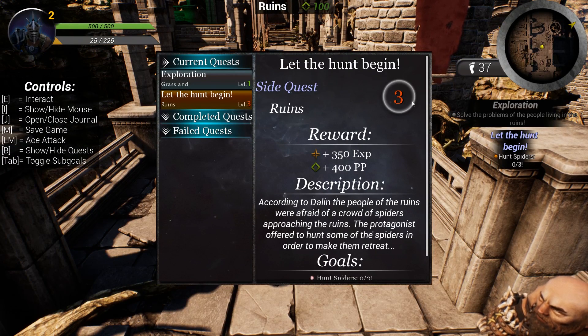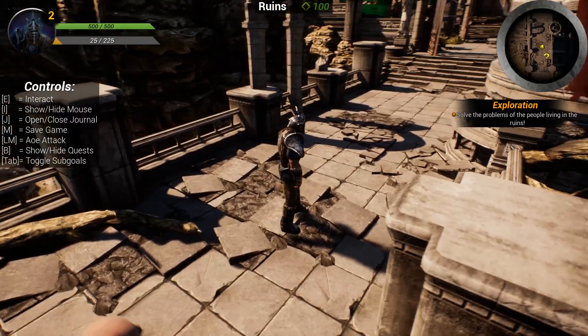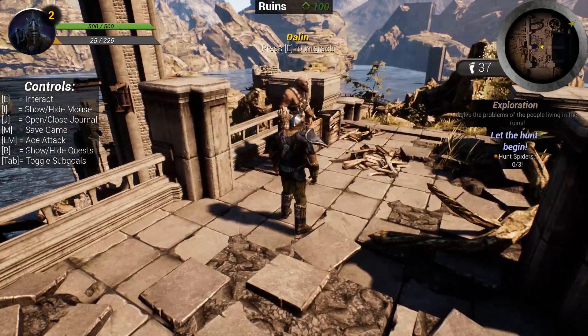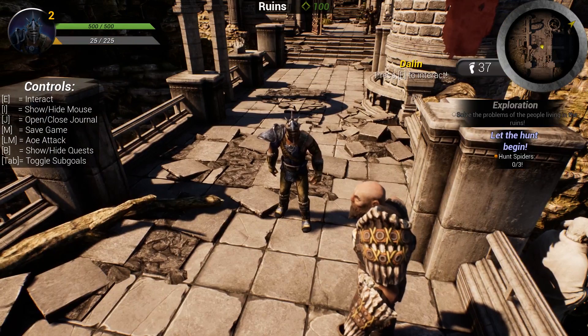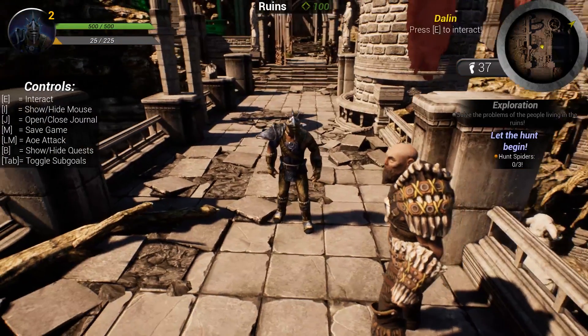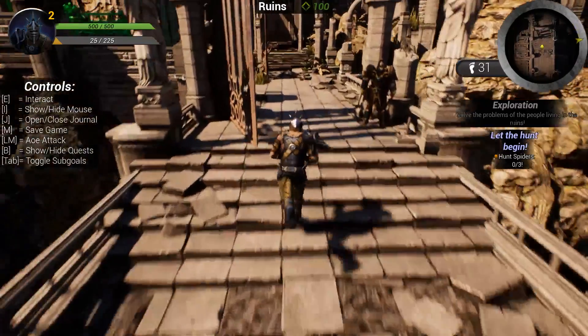In the journal, selecting 'Let the Hunt Begin' shows the suggested level is 3, and because that's higher than our current level it's colored red. The description says the people of the ruins were afraid of a crowd of spiders approaching — the protagonist offered to hunt some to make them retreat. Our goal is 'Hunt Spiders: 0 of 3.' You can also hit Cancel Quest to remove it and restart it by accepting from the NPC again.